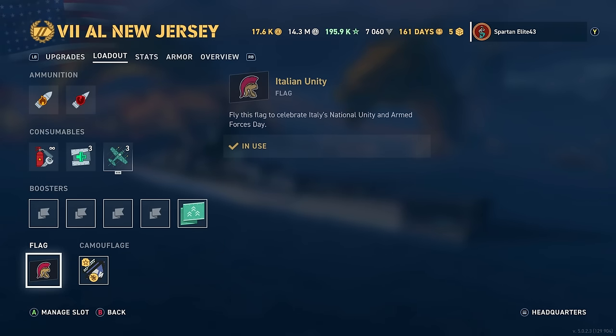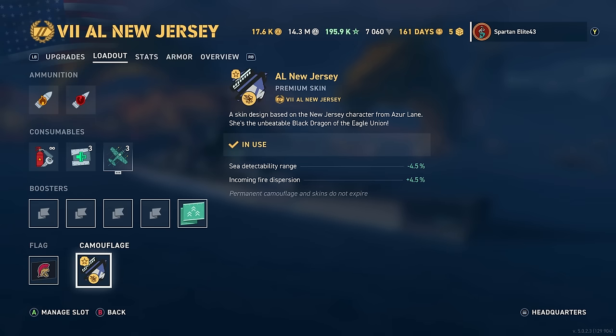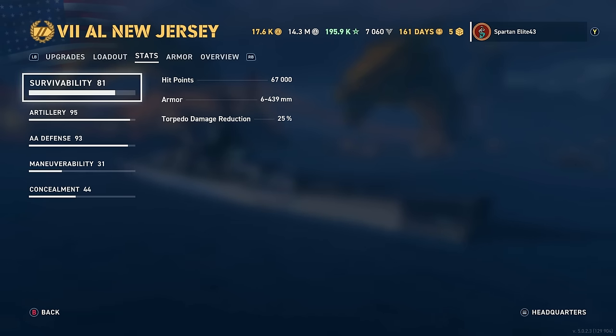We are running the Italian Unity Flag because it kind of looks like a Spartan Helmet. We're also running the Premium Camo that comes with the ship, which I actually quite enjoy. We are also running the Epic Battle Booster, which I'll pull off for the stats. Survivability is just 67,000 hit points - Iowa starts with 71,000 or 72,000 hit points, so there's a significant drop in hit points from the Iowa.